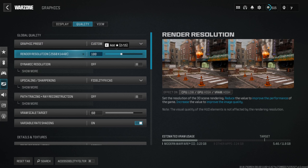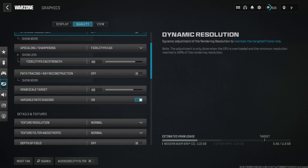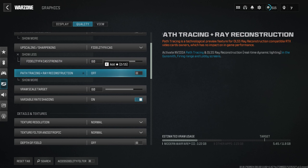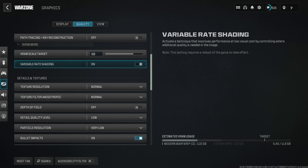Render Resolution should be at 100%. If you're having really bad FPS and your computer is a bit older, you could turn this down, but the game will look pretty bad. If you have a super overkill computer, you could run it at like 105% — basically an upscaling filter through Render Resolution. Dynamic Resolution turned off. I run FidelityFX CAS for upscaling and sharpening — it makes the game a little sharper — set to 80% strength. Path Tracing and Rate Reconstruction really hurts performance, so leave that off. VRAM Scale Target is very important; if you have stutters, somewhere between 50% and 80% is recommended. Variable Rate Shading should be turned on.